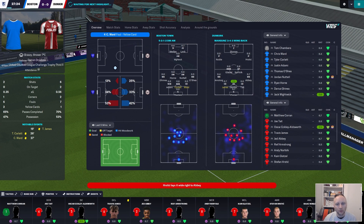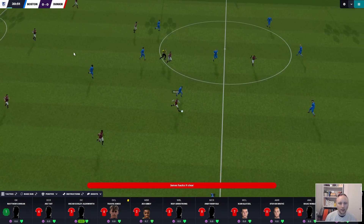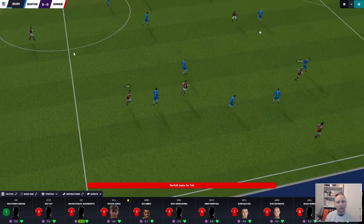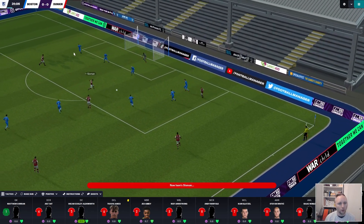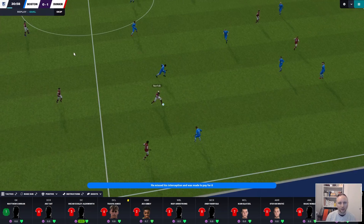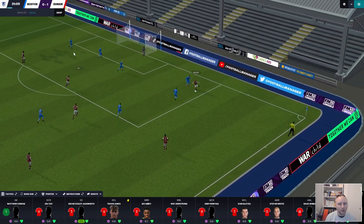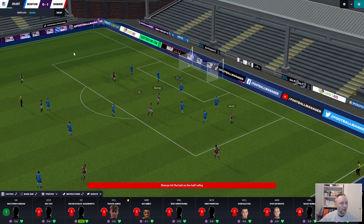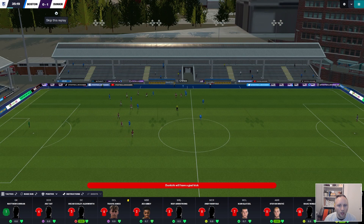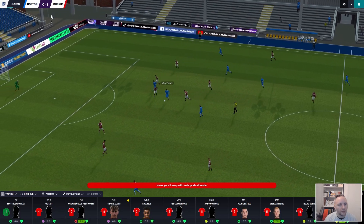This is what I want out of this tactic. The wingbacks will run up and down so they need a lot of stamina and speed, and they'll cross the ball a lot. Seeing that we have three strikers now - the attacking midfielders are inside forwards who stroll into the center - we'll have kind of three people getting onto the crosses. We're not playing particularly counter-attacking but we are creating counter-attacking chances.